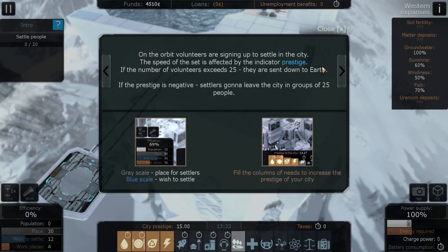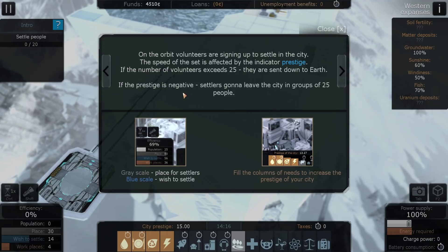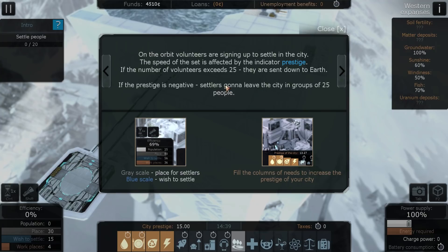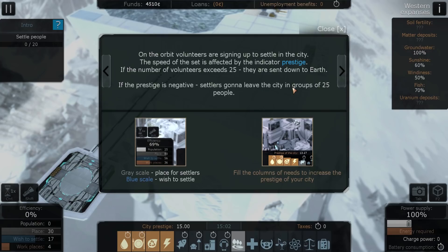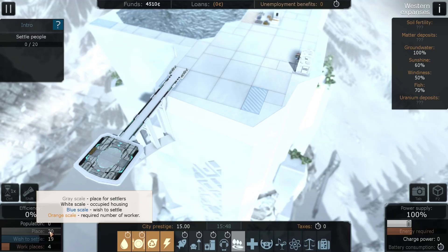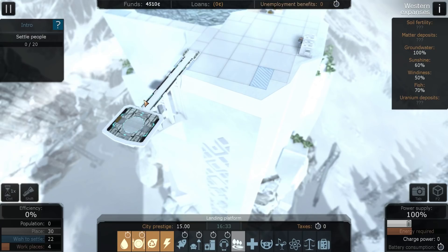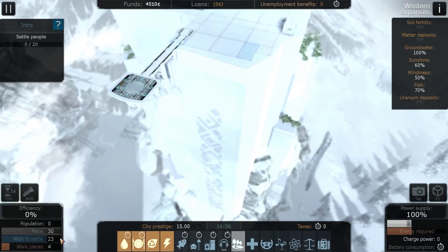Settle some people. On the orbit — the space station — volunteers are signing up to settle in the city. The speed is affected by prestige (currently 15). If the number of volunteers exceeds 25, they're sent down to Earth. If prestige is negative, settlers leave the city in groups of 25 people — that's quite a chunk of your populace. So now we've got 30 places for people to live, and 20 people up on the space station are looking down going, 'yeah, this looks like the place to live.' The space station must be terrible if they want to come here — especially with me in charge! Getting up to 25 now.